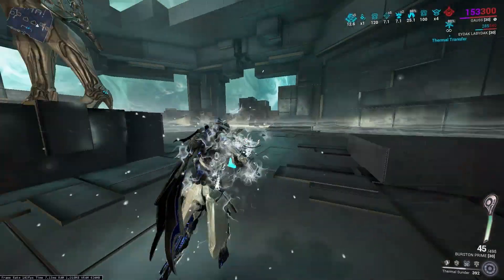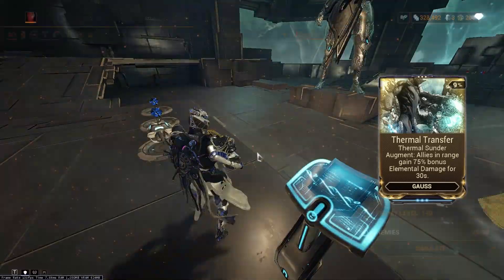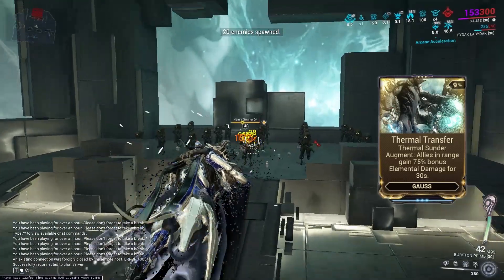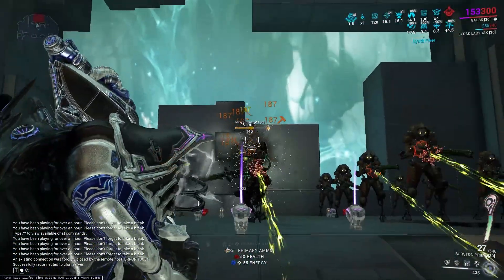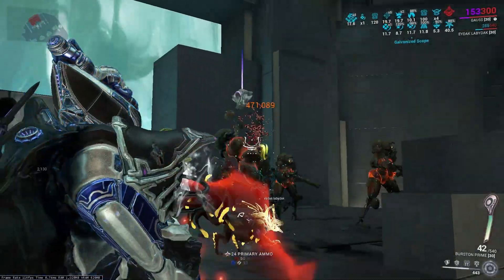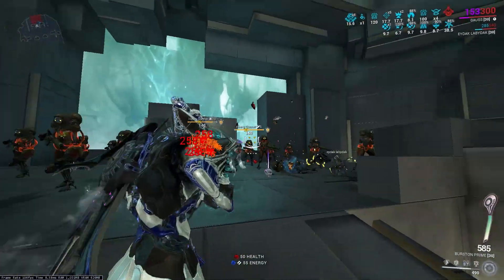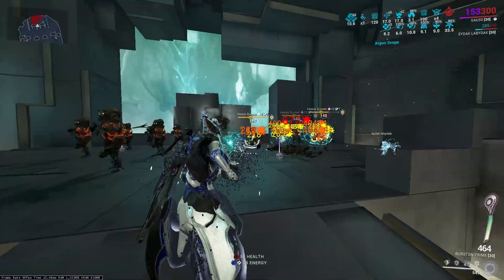You can also apply heat or cold from your weapons, then use Thermal Sunder to drag enemies in or out. This ability has an augment called Thermal Transfer, which gives you an elemental damage bonus — similar to Volt's Shock Trooper. Quick tapping gives cold elemental damage bonus; hold tapping gives heat elemental damage bonus. The damage bonus scales with ability strength and the buff duration scales with your duration mods.